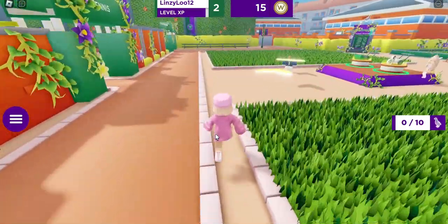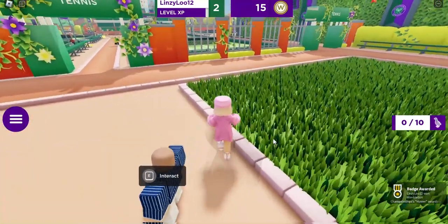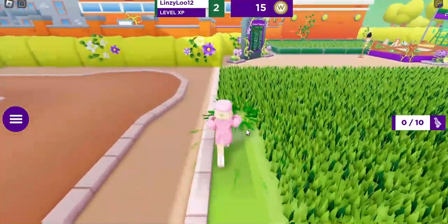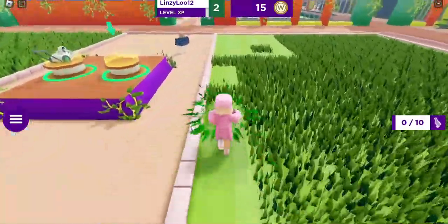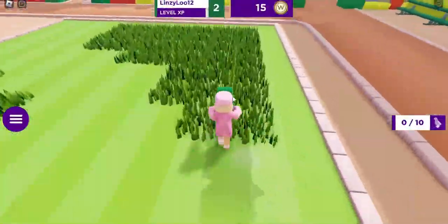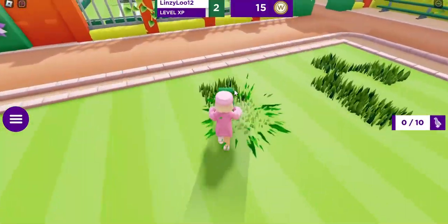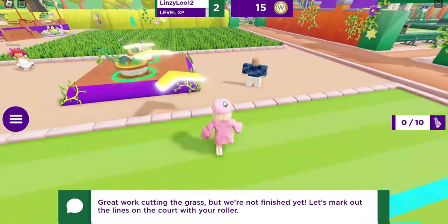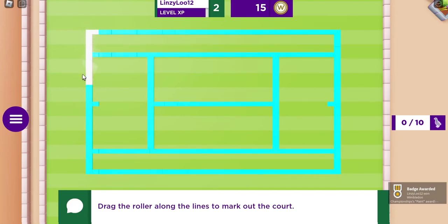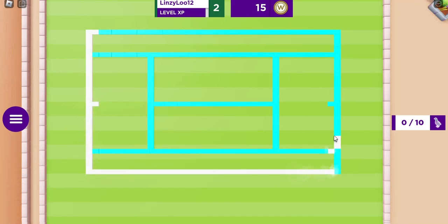The first step is to cut grass. Come over here and walk up to the lawn mower, equip it, then walk over to the grass and cut it. You need to make the lines, so just drag your mouse along the blue lines — or your finger if you're on mobile. Just trace the blue lines.